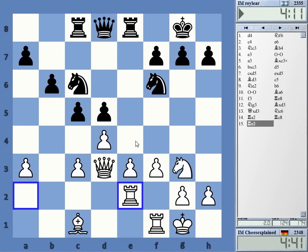I'm going for an e4 break here in the center. I've got some experience with these positions, which is why I played it quite quickly. The ideas are bishop b2 and then e4. Currently e4 is not possible because of that weak d4 pawn.